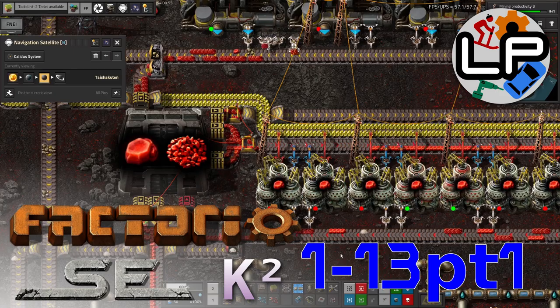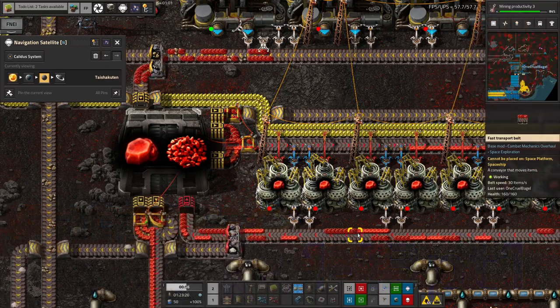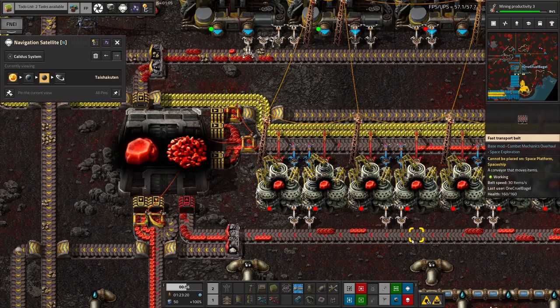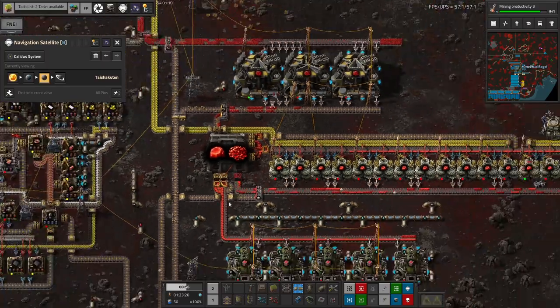Hello everyone, welcome to Lauren's Plays. It's now time for our weekly update on Factorio with Crestorio 2 and Space Exploration. As you can see from all this red stuff around, I'm still out on the Vulcanite planet, where I've now actually started making some real genuine Vulcanite. Things are going well.